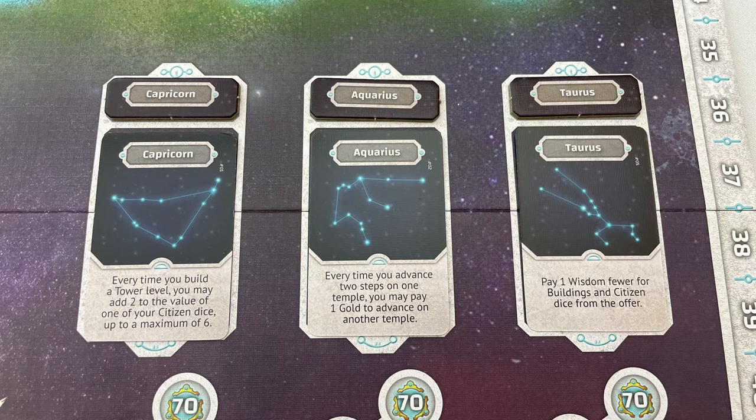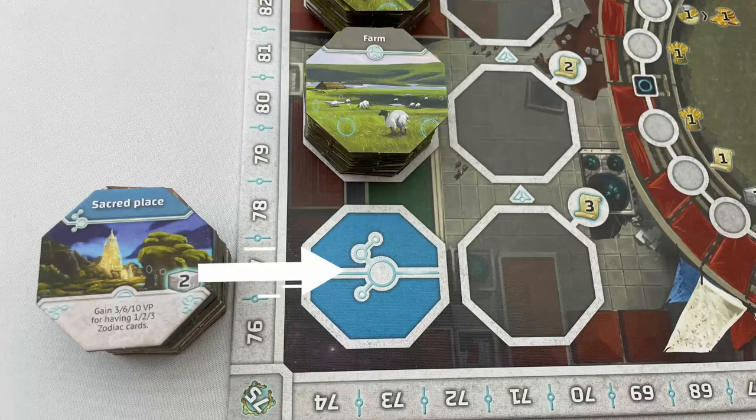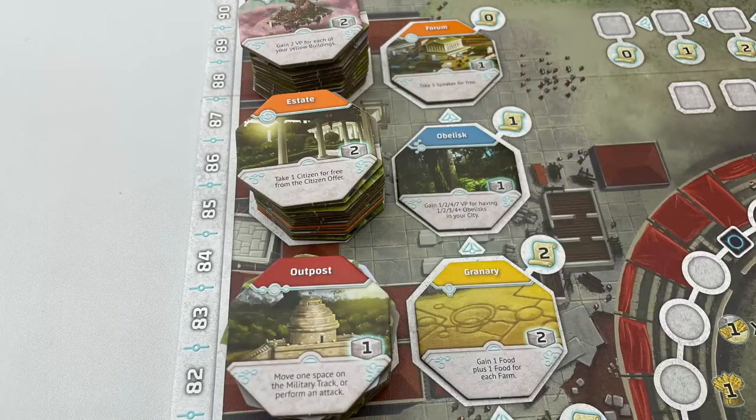Return any unused zodiac cards and tokens to the box. Shuffle the building tiles by colour and place them face down on their matching colour hexes at the bottom left of the main board. Draw the top of each stack, shuffle them and place them face up in the right-hand row in a random order, creating the building market. Reveal the top building on each building stack.